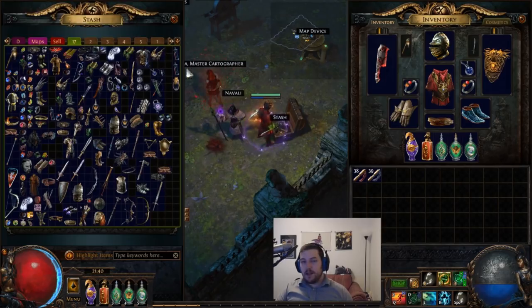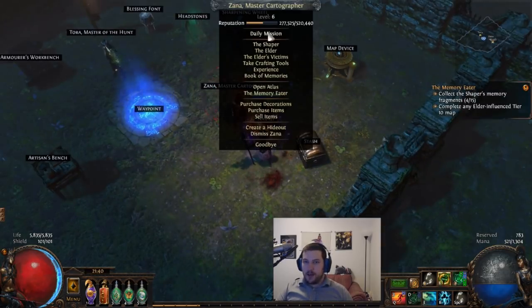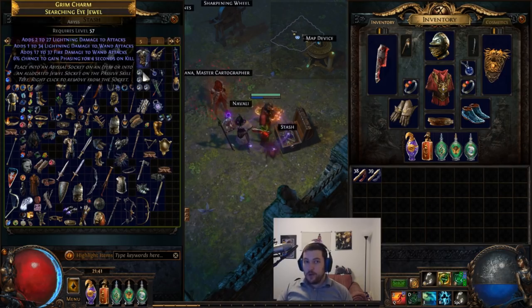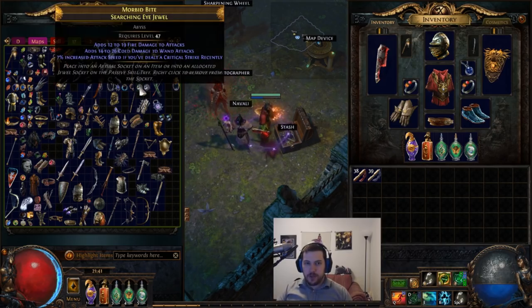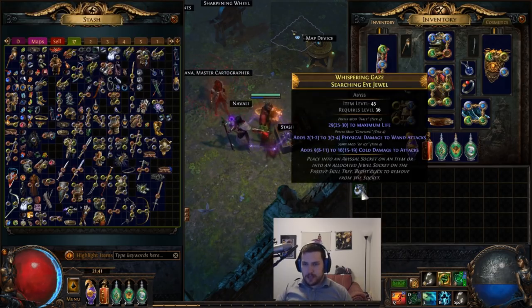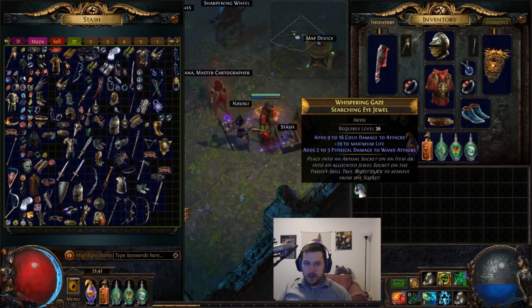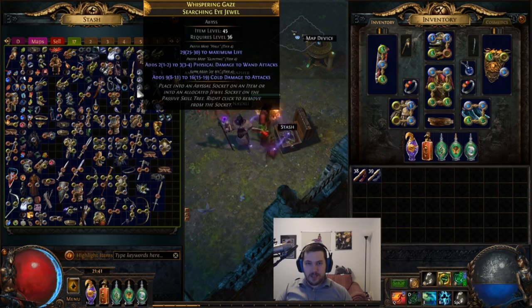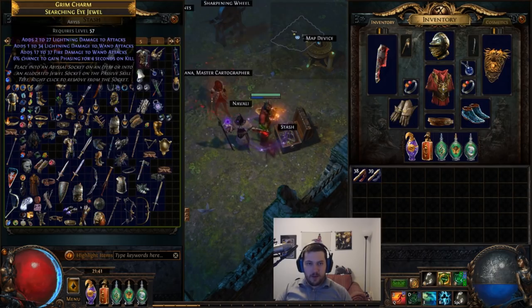Number three, and this is the big one: Zana helps a lot because she now offers Abyss missions. What you're going to want to do is pick up every single Searching Eye jewel you get, especially at the very beginning of the league — even low-level ones. You're going to craft them. I'll take this one as an example — it's low level, so let me grab a better one around item level 72 or 78.